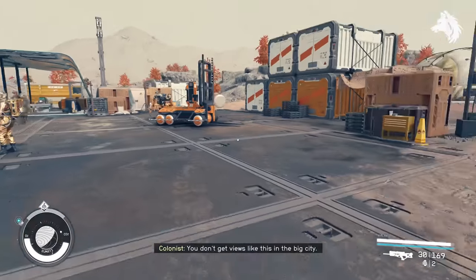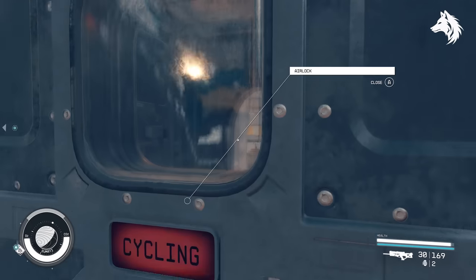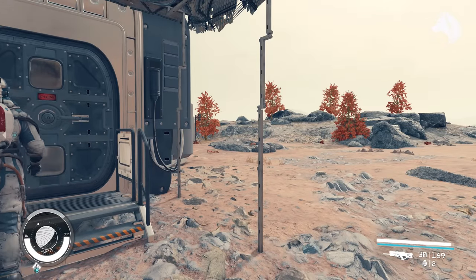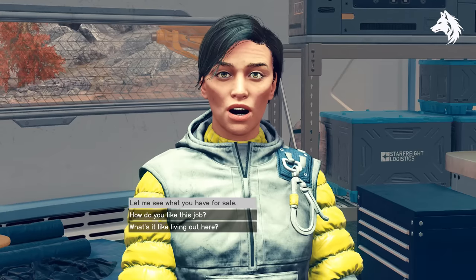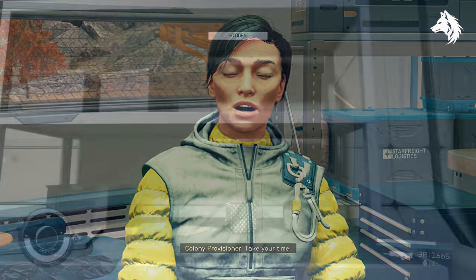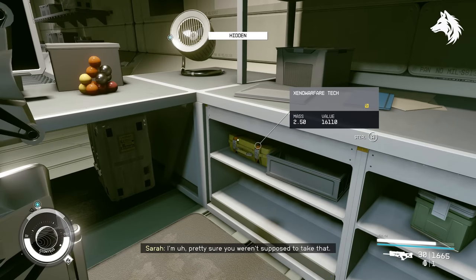If you find NPCs on a planet such as civilian outposts, construction crews, or science teams, they often have someone who's a vendor or provisioner. Some vendors will sell you notes — items which lead you to things on planets like gear which is often legendary. Outposts are also worth searching as some of them contain illegal contraband.